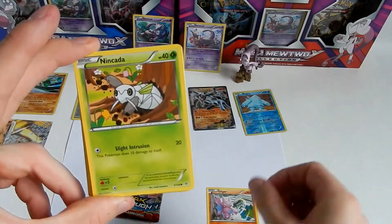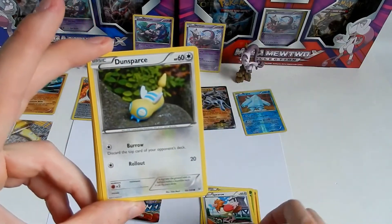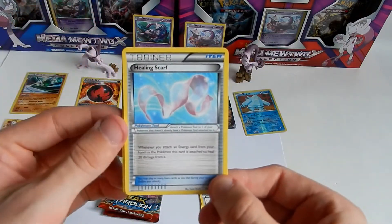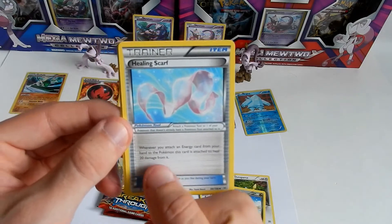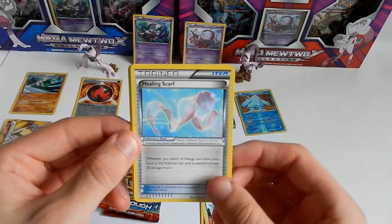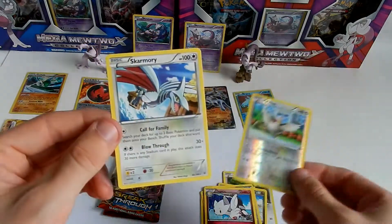If you build an expanded deck around Machamp, you can use Machamp EX and Machamp GX of course. Gligar, Nincada, Natu — how do you do — Spearow, Grandpa Dun... Dragonair. Healing Scarf: whenever you attach an energy card from your hand to the Pokémon this card is attached to, heal 20 damage from it. That will probably come back in the Sun and Moon era as a golden secret — hopefully.